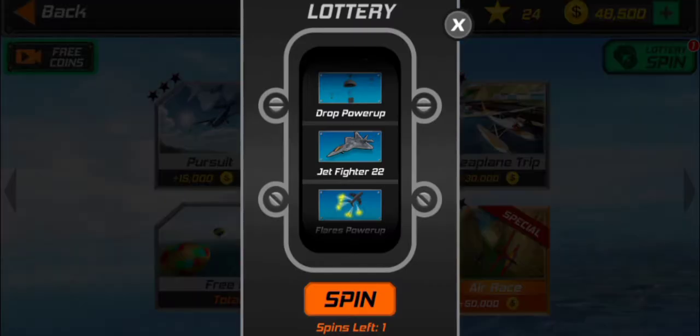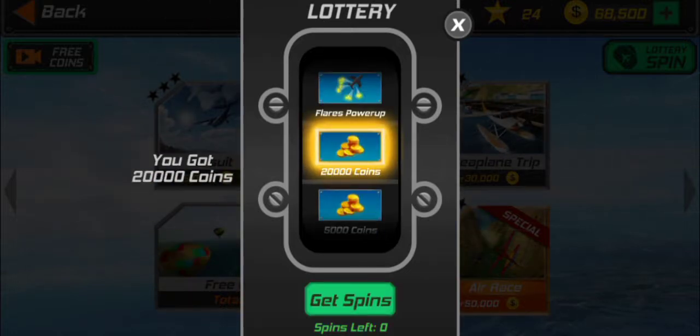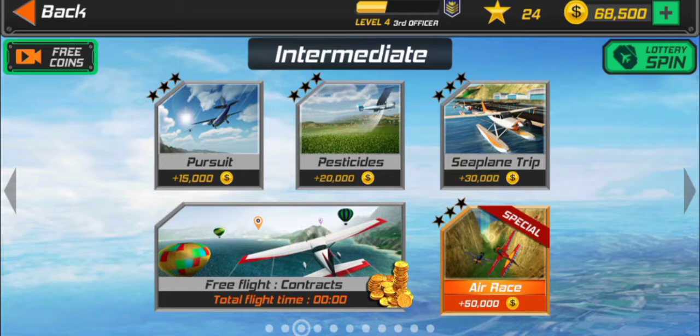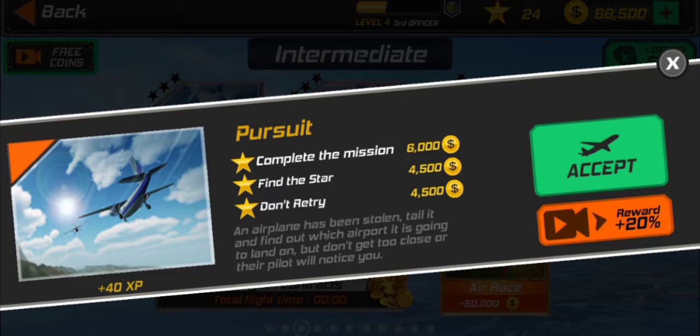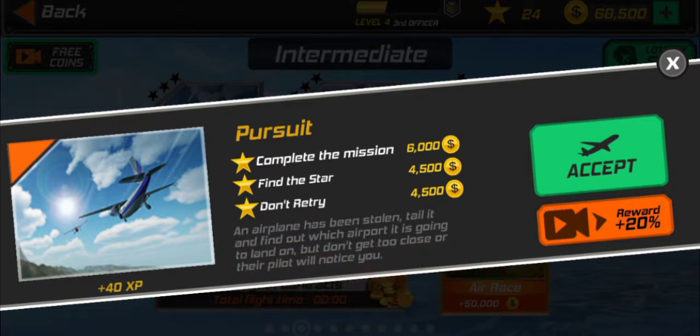Alright, let me do this lottery spin — stop! Got twenty thousand coins, no problem. So today we have a pursuit mission. Let me see what this is about: 'Complete the mission — an airplane has been stolen, tail it and find out which airport it's going to land at, and don't get too close or the pilot will notice you.'